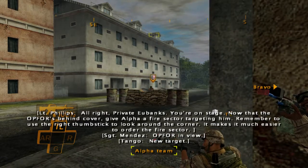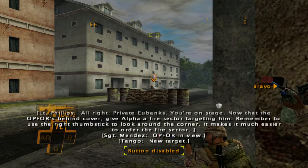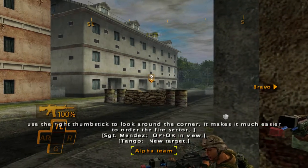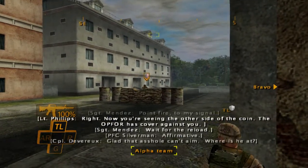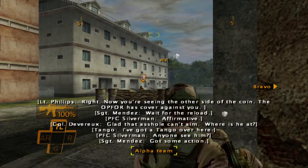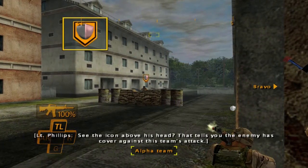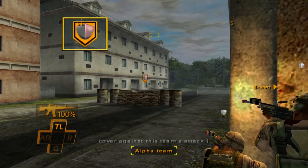Now that the Op 4's behind cover, give Alpha a fire sector targeting him. Remember to use the right thumbstick to poke around the corner — going too soon makes it much easier to order the fire sector. Point fire to my signal. Now you're seeing the other side of the coin — the Op 4 has cover against you. See the icon above his head? That tells you the enemy has cover against this team's attack.